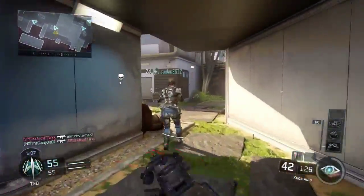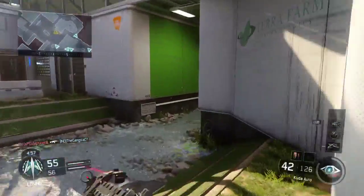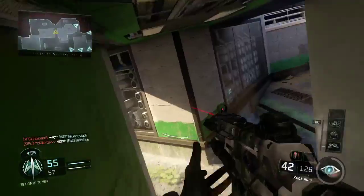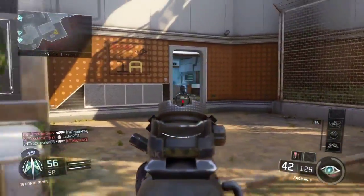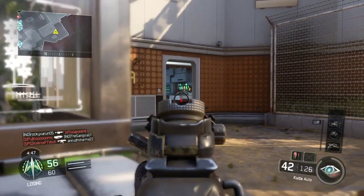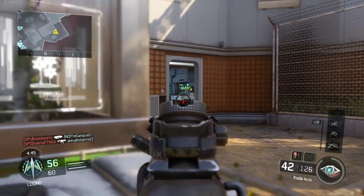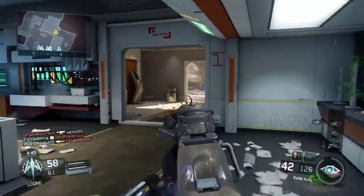The perks I'm going for are fast hands. I also think I'm using ghost, and tactical mask. Those are the perks I usually put in all my classes. Tactical mask because I just don't want to be stunned by anyone — it's very annoying — so I use it to keep away from all those stuns.